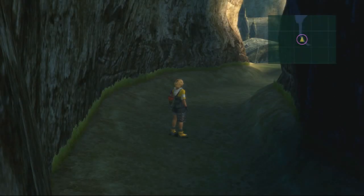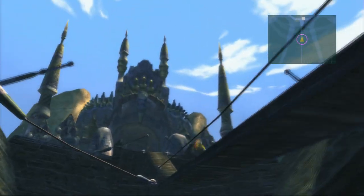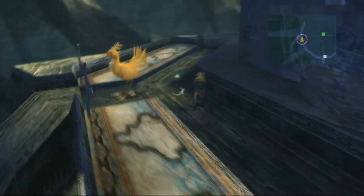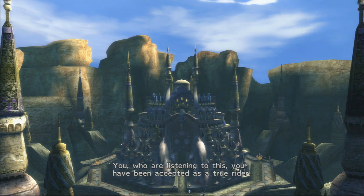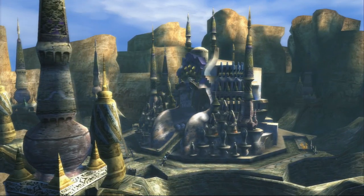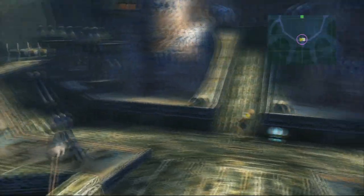After you have a chocobo, head to the right of the Calm Lands entrance and activate the feather to reach the lower area, where there's a pathway off to the right leading to Remiam Temple. Once you've made your way in there, cross an extremely long bridge and head to the left. There will be a chocobo, a sphere, and a primer over here. Activate the sphere and it'll start telling you a long story about chocobos racing each other and challenges.